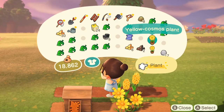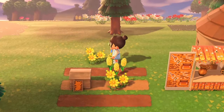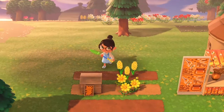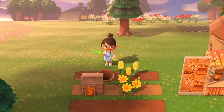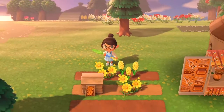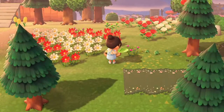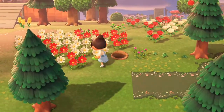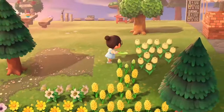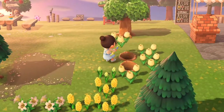The yellow cosmos and the yellow hyacinth — I don't know how to say it, but forget it. Anyways, I have some more flowers too. I'm going to go get them: the white cosmos and some white tulips. I'm just going to add these over there. I think they look really good with the yellow.